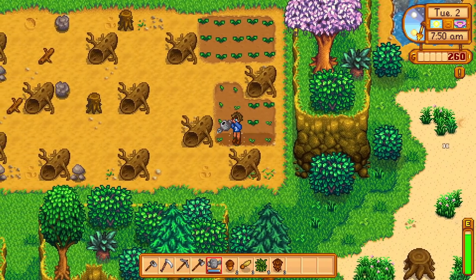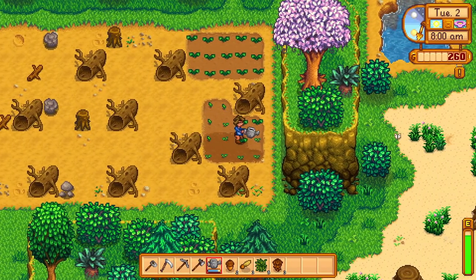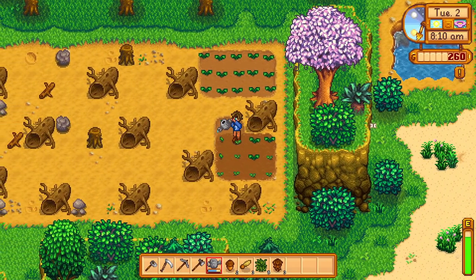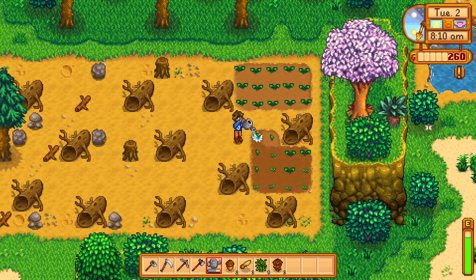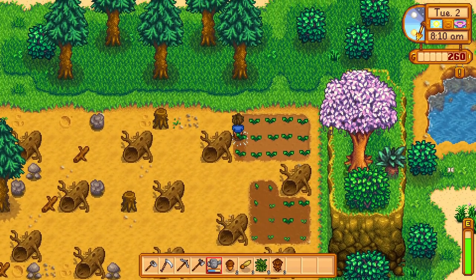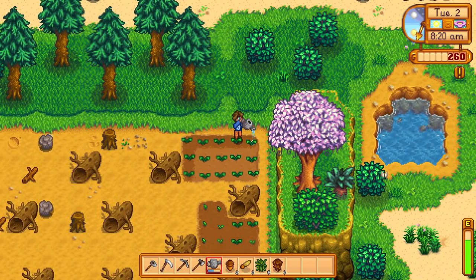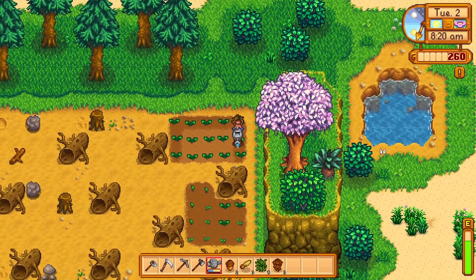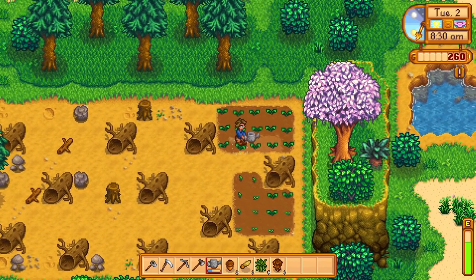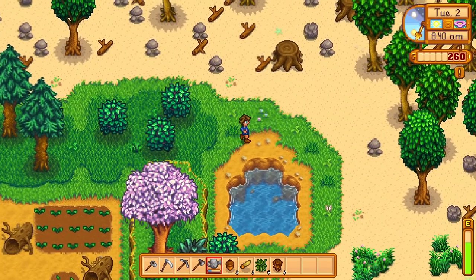The best part is that next episode — Day 3 — we won't have to water anything because it's going to rain. A rainy day is a great day to go fishing since you have all your energy free. We'll probably fish the rainy day and also this second day once Willy gives us the go-ahead. All crops are watered and ready.